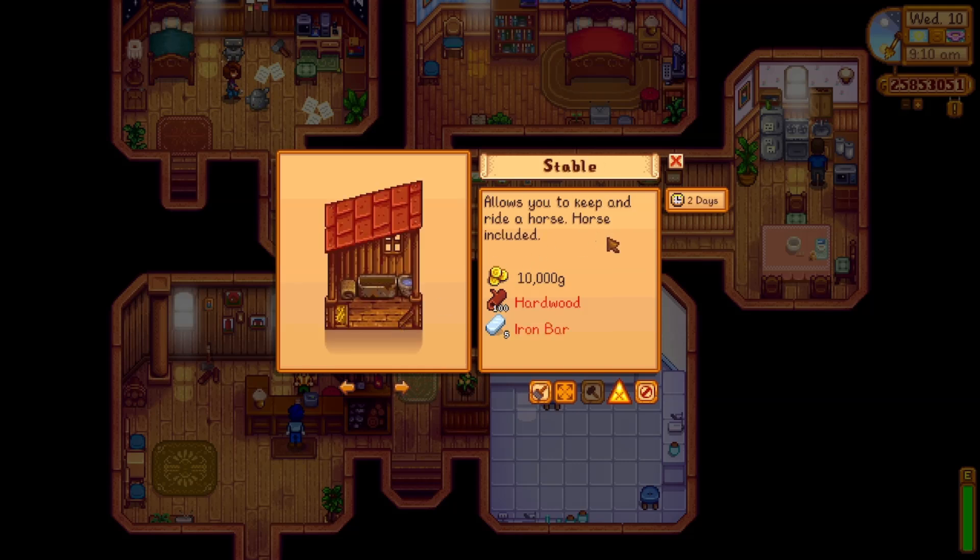There's also a stable — the horse is included — so this might be something you want to get right away if you have hardwood and iron available. It takes two days. I've seen people have horses already and I just haven't done that yet on my saves.